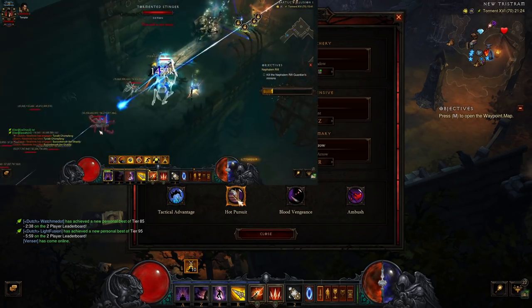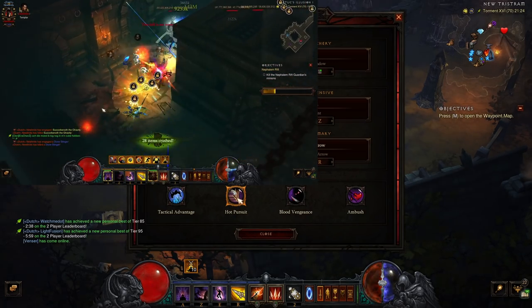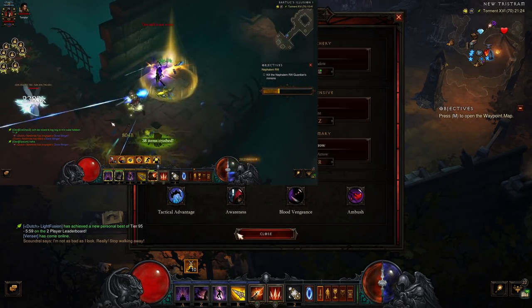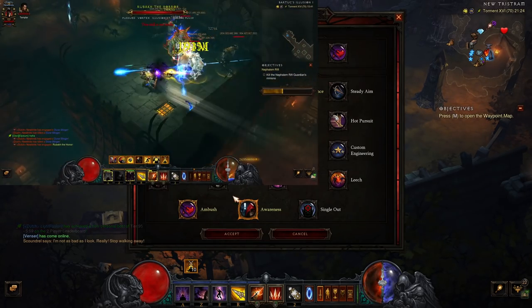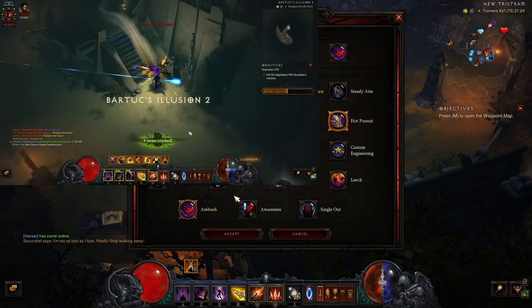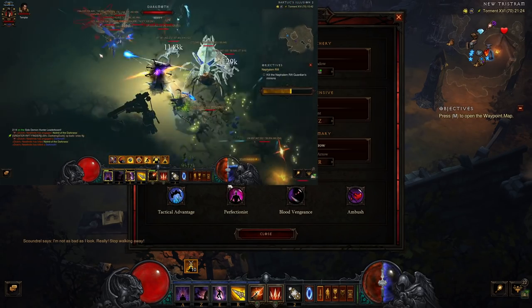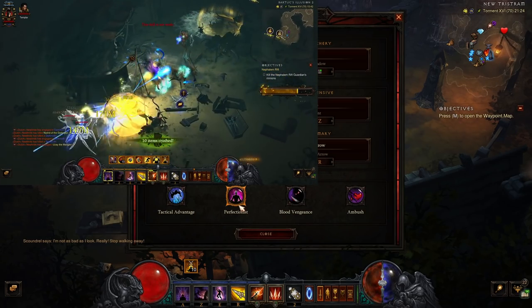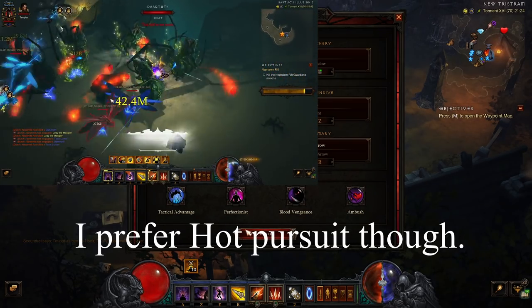Hot Pursuit increases movement speed by 20% for 4 seconds when you hit an enemy. If you're doing bounties and have to kill a boss, that's the only time you might die — or at the start of a rift. You could swap for Awareness to make sure you don't die during a boss fight since you're not picking up gold. But otherwise I would go for Hot Pursuit. You could also consider Perfectionist instead if you're having issues keeping your discipline up, since it reduces the discipline cost of all skills by 10%.